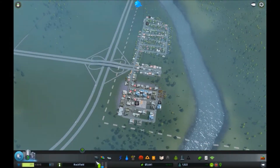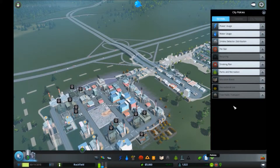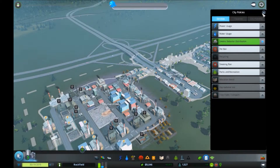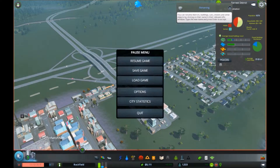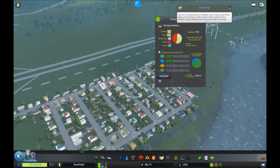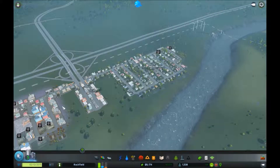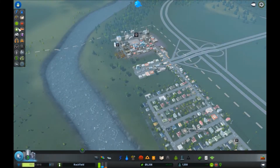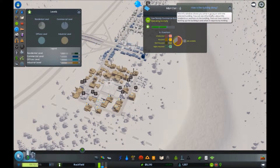You can see them here and they're all kind of similar. I don't think we've got any city policies set so I'm going to enable smoke detector distribution as a policy - that'll help with fire. In terms of city planning we can see the land value is relatively good. We're in Rockfield here - that's the name of it. If anyone has any ideas you can rename it, but I'm kind of leaving it all up to you guys.